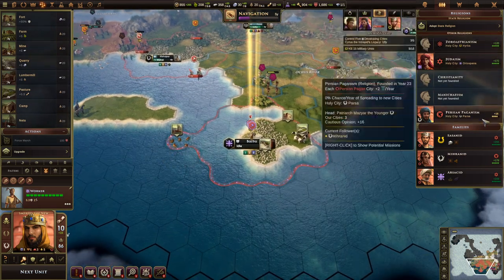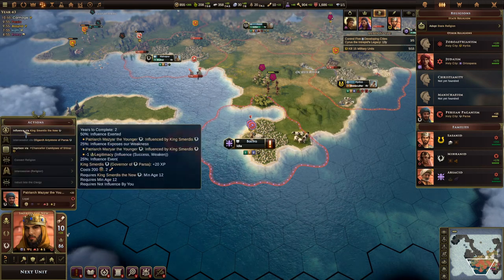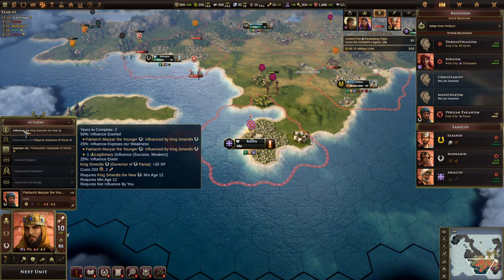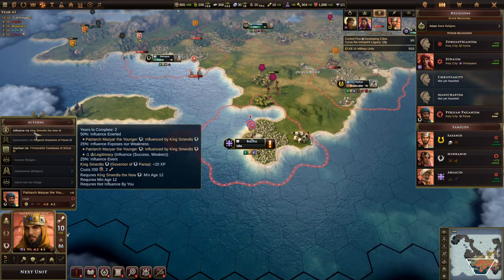I'm going to allow the religion to stay and then also approach the leader of the Paganists to influence him. This will cost two actions and 200 gold, but it will make him like me a little better, which should help ensure we don't anger the Paganists even further.